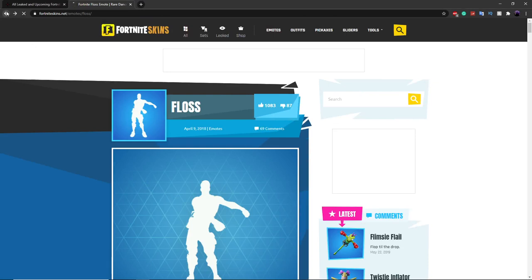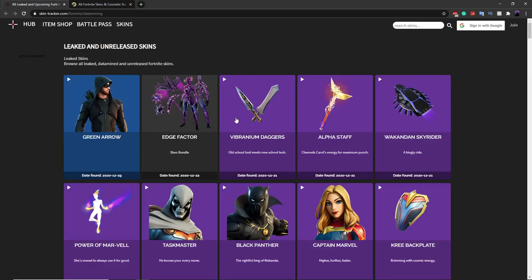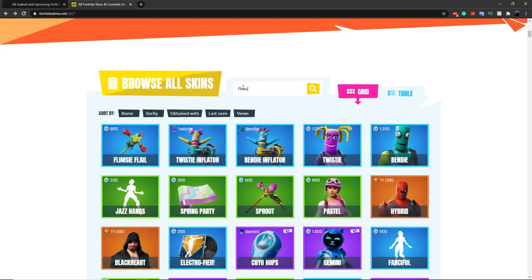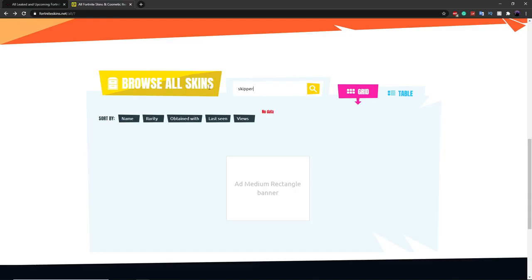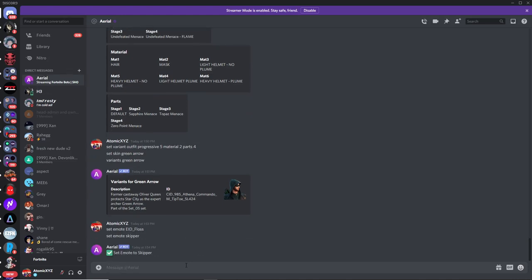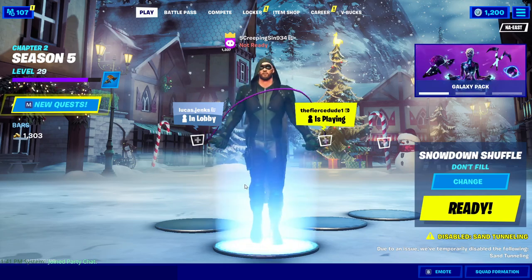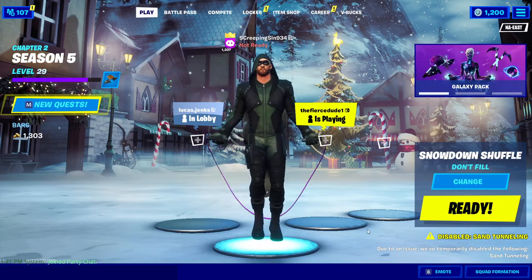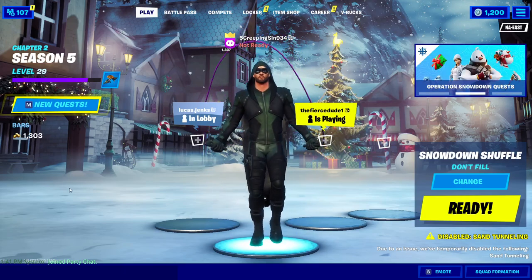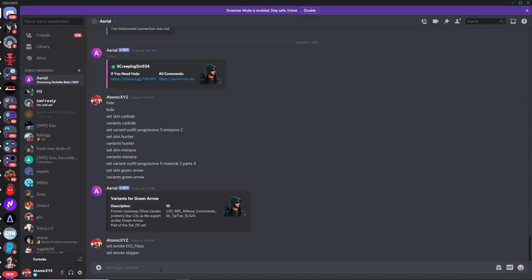You can also do unreleased emotes. For example, do 'set emote skipper'. There won't be any EIDs for unreleased emotes on that website since they don't exist yet, so just type the name directly into Ariel. There you go — we have the Skipper unreleased emote and it looks pretty cool.